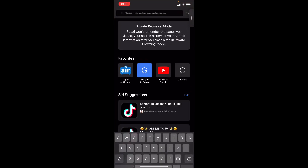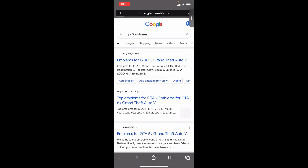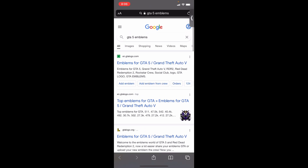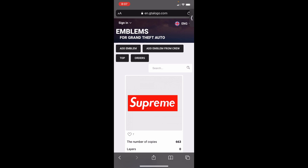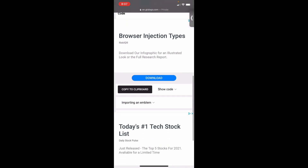In Safari, search up 'GTA 5 emblems.' You're going to want to click on either the first link, en.gtalogo.org, or the second one, gtalogo.com — either will work. This gives you a full catalog of emblems to choose from. Once you find the emblem you want, scroll down and click 'Copy to Clipboard.' Once it says 'Copied,' you're good to go. Close Safari and go back to Inspect Browser.